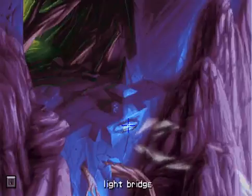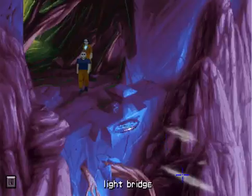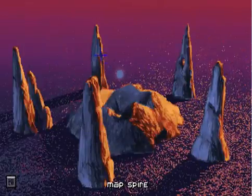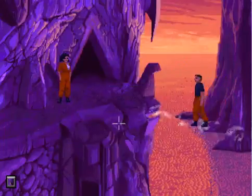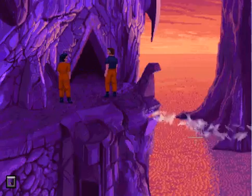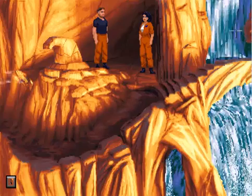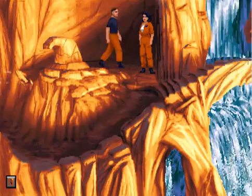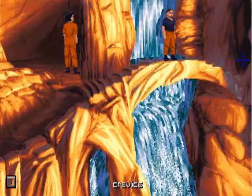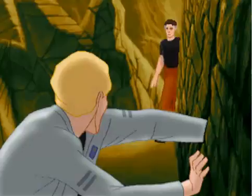I'm guessing we're going to check out all the light bridges — he's going to be at one of them. What did it say? Under a waterfall, a crevice. We have a waterfall here — could it be over here? There are waterfalls, and there we actually have a crevice. Oh, I remember this place of course.